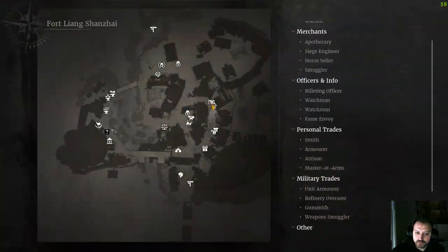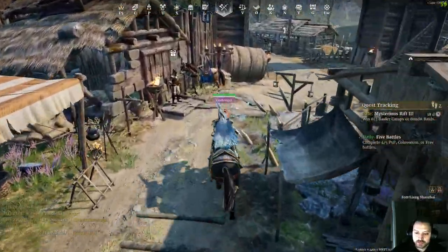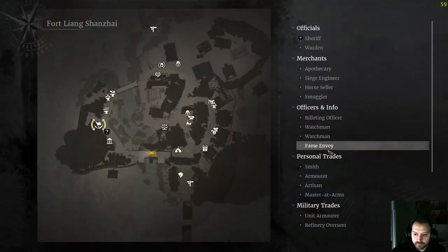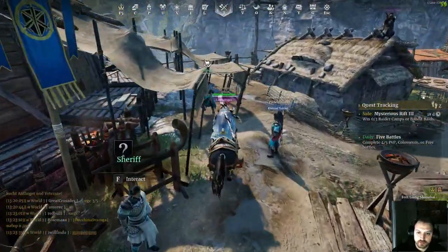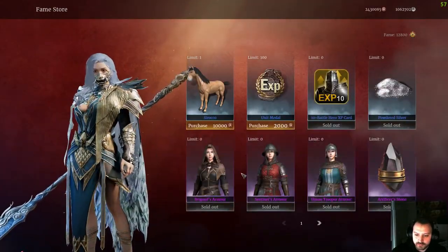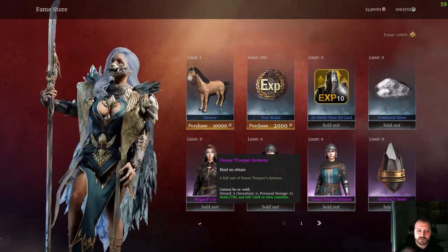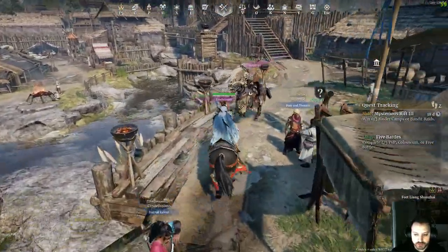If you're a new player and don't know which weapon is your choice, just go to the Famestore, which you can reach via the Fame Envoy in every neutral city. There you can purchase three sets of gear — light, medium, and heavy armor — and use them to train and see what your game choice is, like what's going to be your main weapon and your main set.